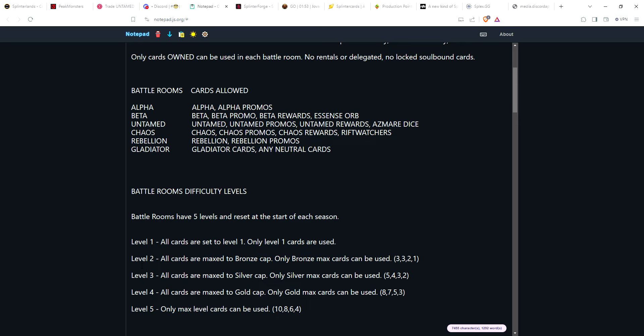At level two, you can use all cards up to the bronze cap, but the cards have to be maxed for bronze — meaning at least level three commons, level three rares, level two epics, and a single legendary. If you own above that, it'll get knocked down. Once you unlock level two, you go to level three, which is basically the silver cap. You can only use max level silver cards.